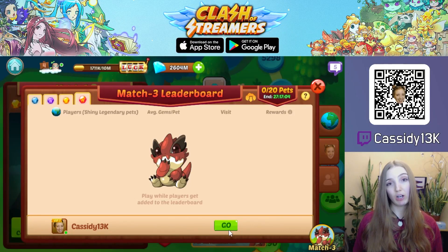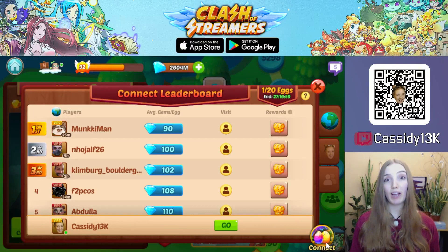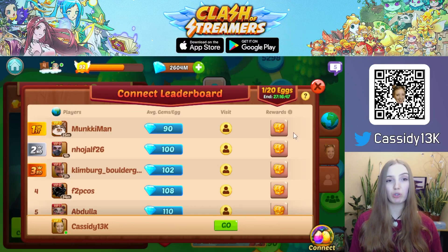Before you make progress on any of the match free leaderboard — whether that's the swiping, the tattoo, or the connecting — you actually need your first 20 games to enlist. You can see your progress towards enlisting in the top right corner. For example, in connect lines you can see I already hatched 1 egg, so I've made 1 out of 20 progress to enlist.